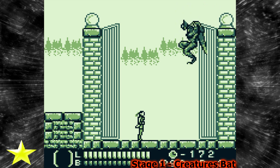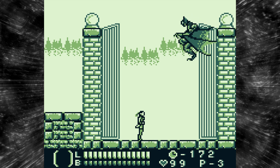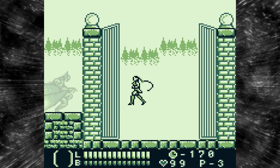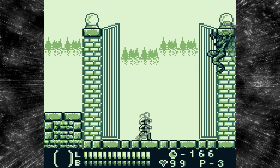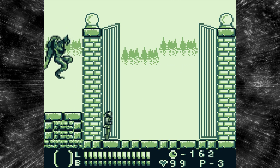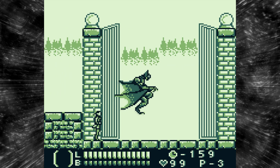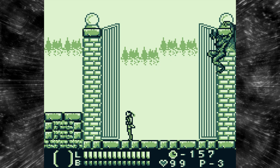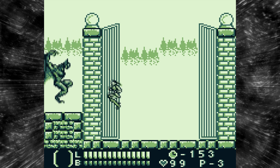The first boss of Castlevania Legends is the Creature's Bat. At the start, they're going to fly to one or two spots rather than directly towards you. Then they're going to move away and try to ram into you, which is actually easier to get hit by than it might look. You just have to keep following the pattern, and they'll go down pretty quick. This fight kind of reminds me of the one fight from Adventures, except this is better.